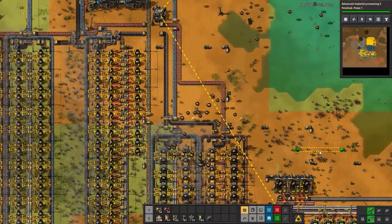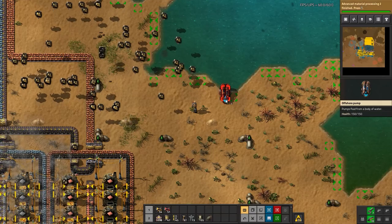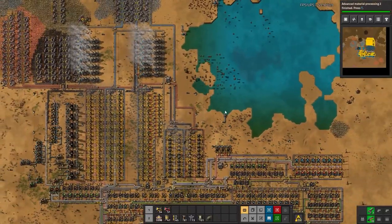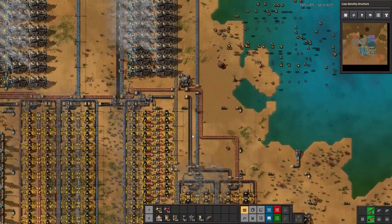We can put another pump here to support concrete production. Bots should finish the rest. Advanced material processing is done — we can move on to 'Landfill and Structures' next.